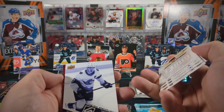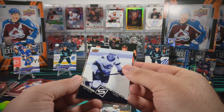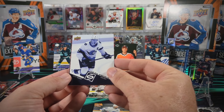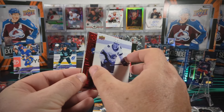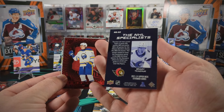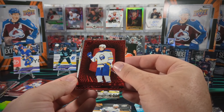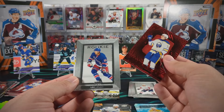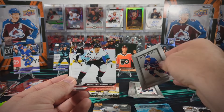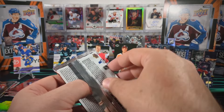Oh, here's something that we haven't seen in the entire case - the NHL Specialists, and it is our captain Brady Kachuk. That must be some super short printed insert. And just a Taige Thompson Seeing Red and another Beehive is Will Cooley. Two packs to go.